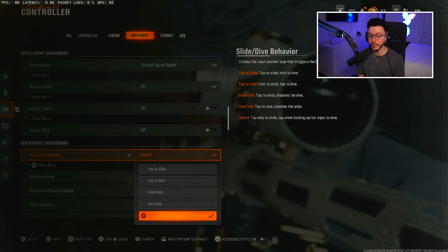Here are the rest of my movement settings and combat settings — I don't think I touched anything in the combat tab, so those are all default. Now for the graphic settings: I'm going to scroll down and show you guys what I have. This section is more for the PC players watching.